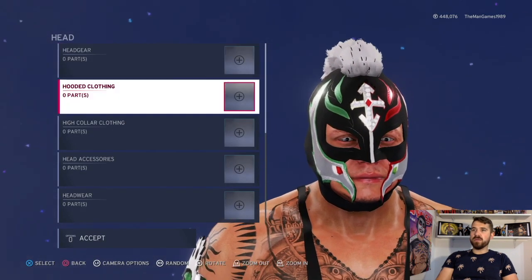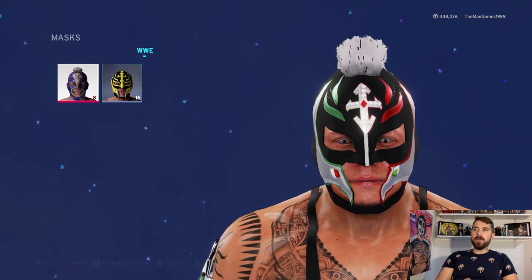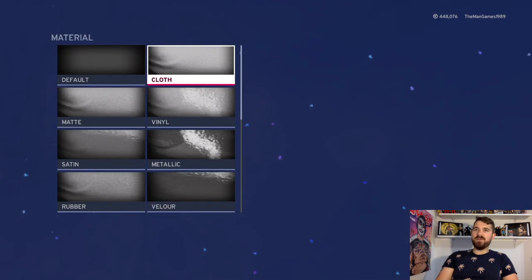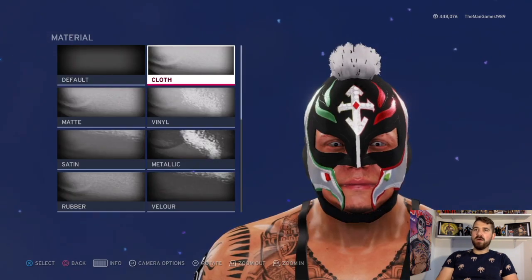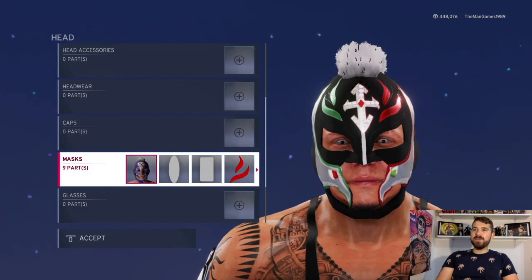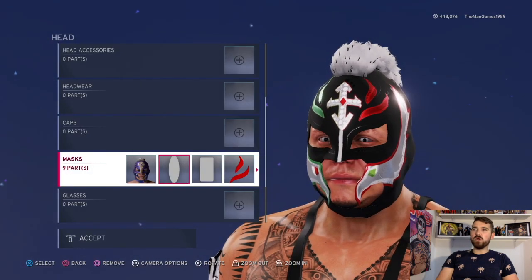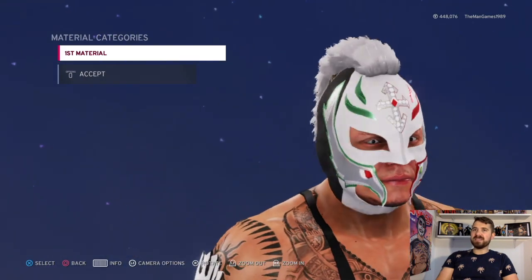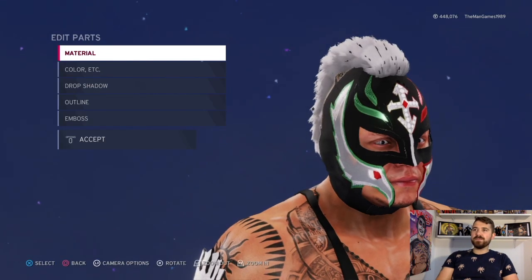We're going to the Rey Mysterio mask. The colors are all black, material is cloth, cloth, cloth, and cloth. Into images — we've got this oval image going over the mask. If you look there, that is going over that part of the mask. The typical material is just the default.